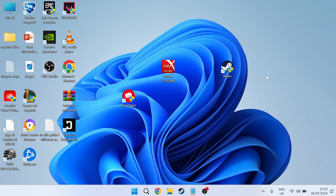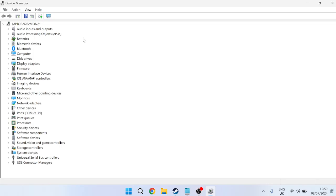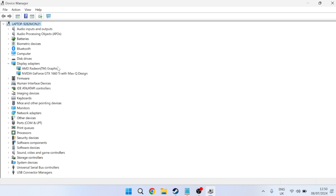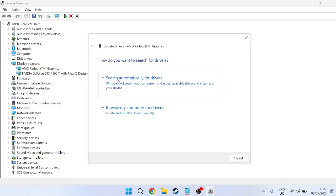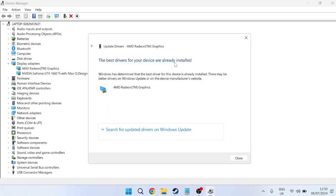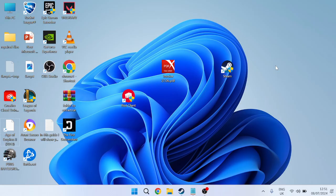Close the Settings menu and search for Device Manager from the Start menu. Inside Device Manager, expand Display Adapters and locate your graphics card. Right-click it, select Update Driver, and press Search Automatically for Drivers. This should only take a couple of seconds, and if you're already on the latest driver it will confirm that.